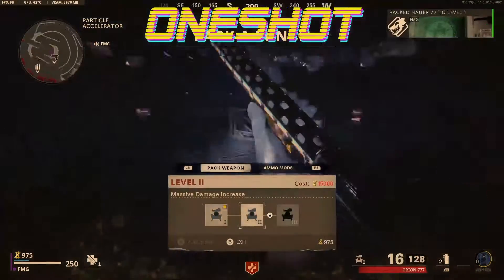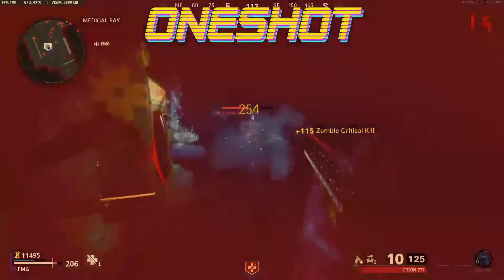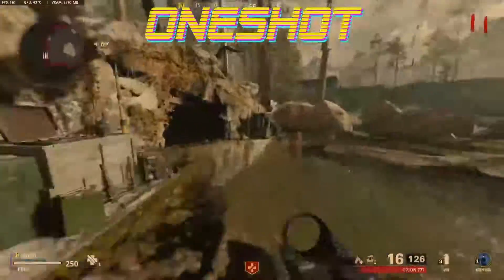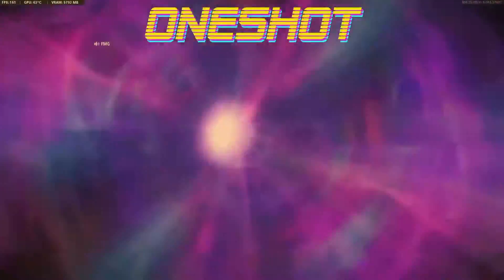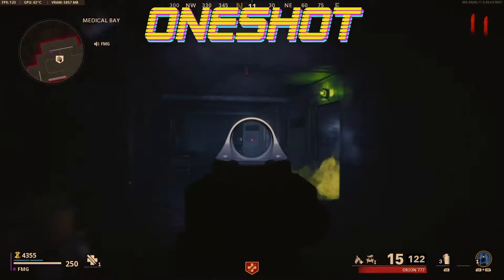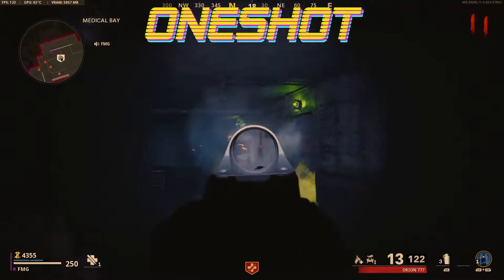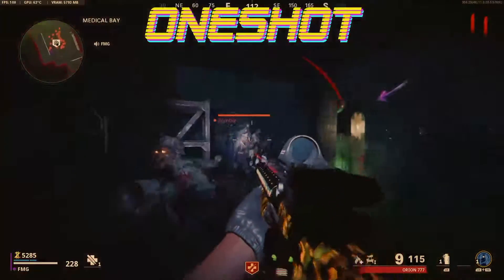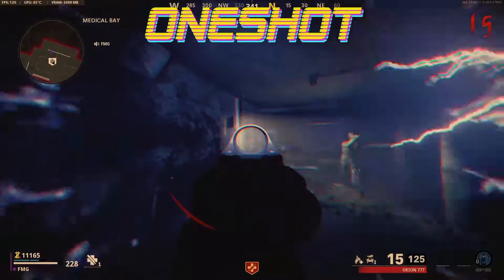For the first easter egg you're going to need a pack-a-punch weapon. I recommend doing this as early on in the game as possible as it can get pretty hectic as the rounds go on. Once you have the first level pack-a-punch, travel into the dark ether and go to the med bay. Directly behind the speed cola door you will find a big hole in the wall. Shoot these four switches to turn on the lights above the doors. Once you've shot all four, a light will shine out of the closest door on the left.